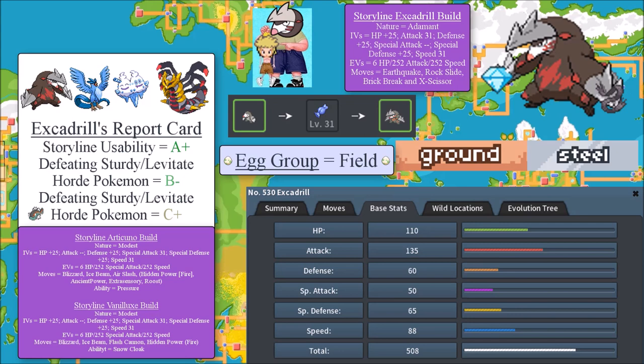You can run Choice Band Excadrill with Earthquake to knock out Donphan, and Rock Slide for Dodrio, but Rock Slide has a miss chance. And Dodrio has a nasty risk of using Jump Kick, which is super effective against Excadrill's Steel type. So Excadrill does have drawbacks when facing Mount Silver hordes. But besides that, B- — the exact same grade as Rampardos. For farming hordes, there are definitely better options.